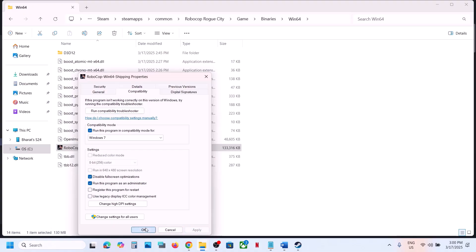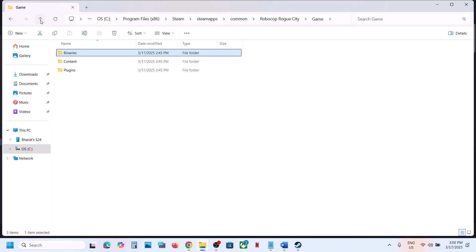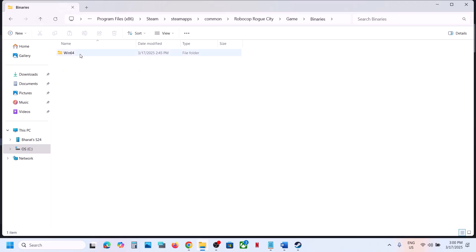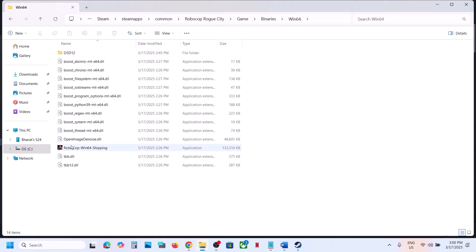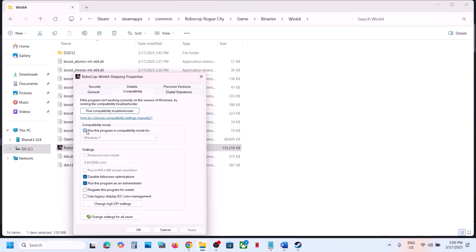Still not working? Put a check on Disable Full Screen Optimizations, hit Apply, click OK, and check. Do the same thing with the first exe file and check. If you have put checks on all these boxes and it's still not working, uncheck all these boxes and follow the next step.